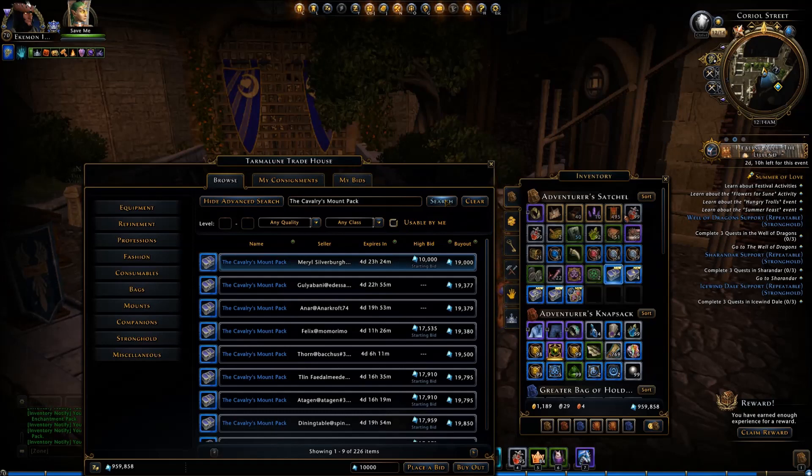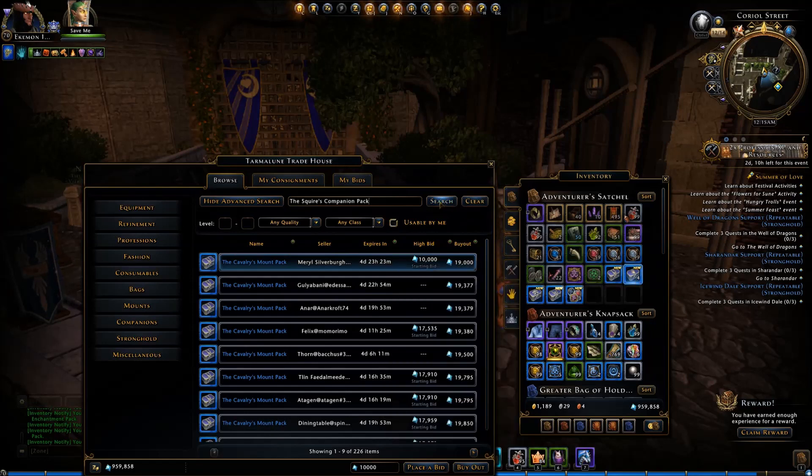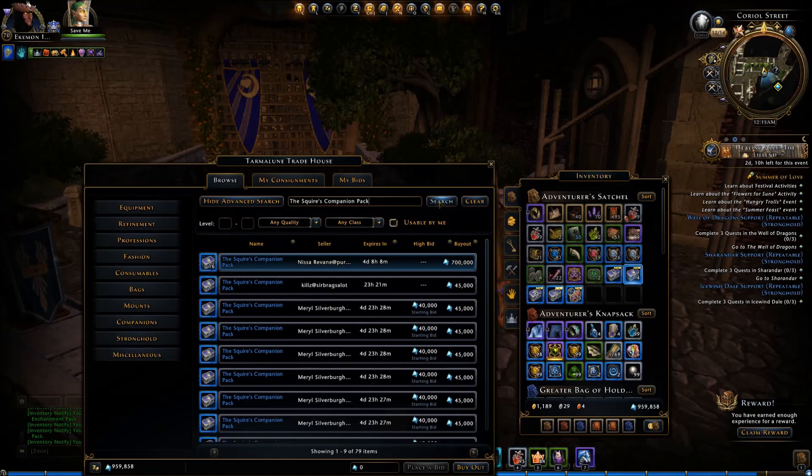Alright, next: the Squire's Companion Pack, which could give us three lovely companion upgrade tokens, Bonding Runestones Rank 9 and 8, Runestones, Black Death Scorpion, and so on down through. Not real exciting. But what's it worth? Whoa — that's not too bad: 45,000! Wow, that's pretty nice. Alright, I'll take that. I think we might have to sell those — have to think about that one a little bit.